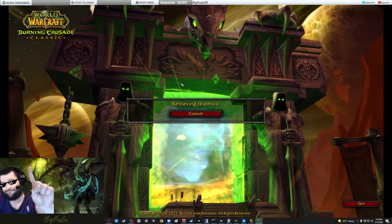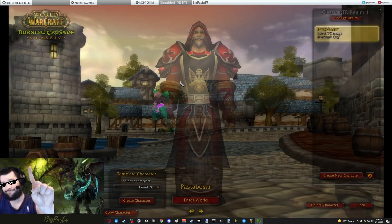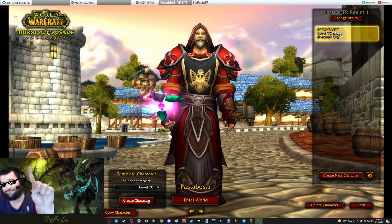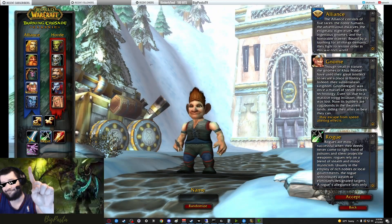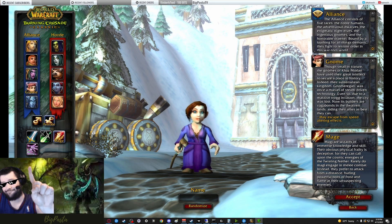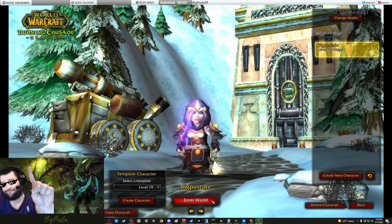Once you're at the character selection screen, you can go ahead and create a template character. The coolest thing about the PTR is you can just make a level 70 and gear it out with all the best stuff. It's a little bit more labor intensive than manually copying the character you have on live servers, which I'm going to show you how to do as well. If you're in a sweat guild, they're probably going to want you to min-max as much as possible and get full BIS on the best character you can - you can maximize ratios and everything, but the gear isn't going to be that good and you're going to have to do some work.